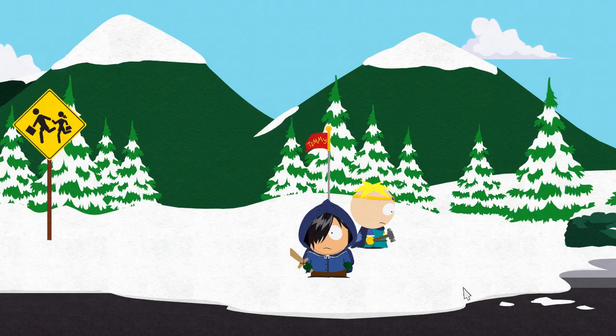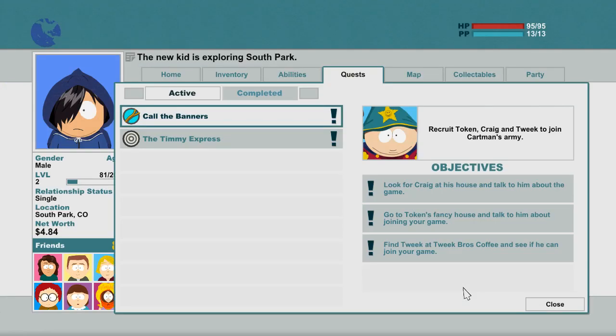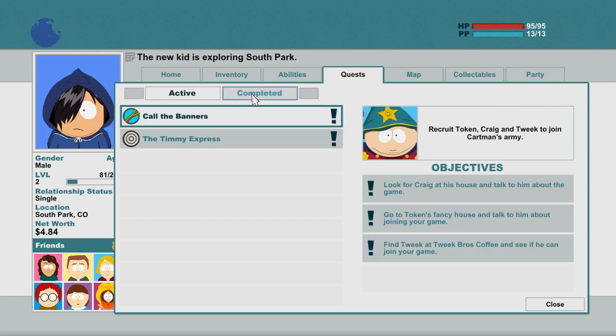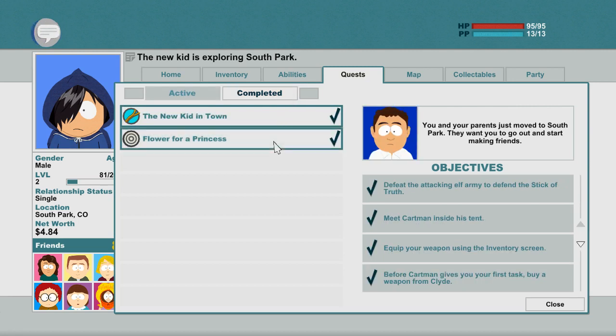By pressing J, you can check your quests. This is the active log where your active quests show. And another tab shows your completed quests.